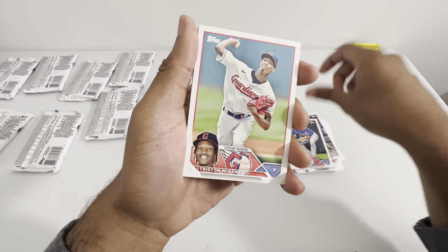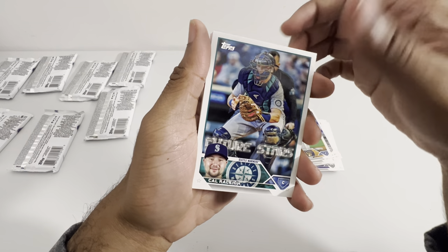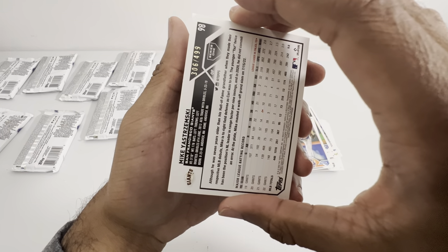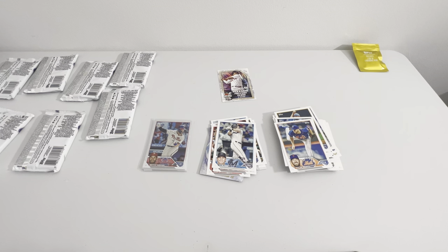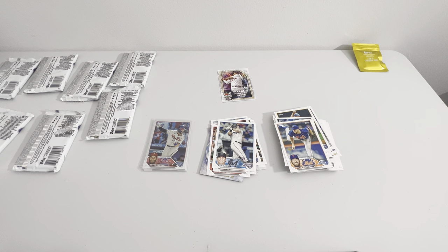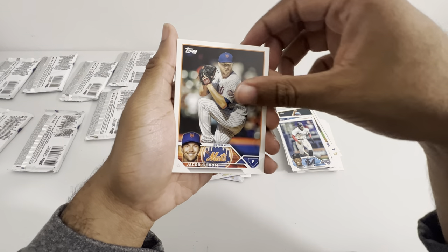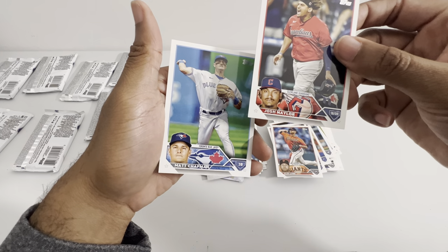Tristan McKenzie. Roberto Perez. Adrian Helzer. Kyle Raleigh. Tyler McGill. And we have a Mike Kremetsky — probably messed that up — at $4.99. That is nice, I'll take that. At $4.99 is good. Juan Soto. Sanchez. Jacob DeGrom. Cody Bellinger. Alex Cobb. And Josh Naylor. And Matt Chapman.